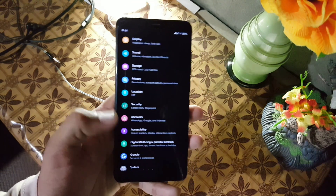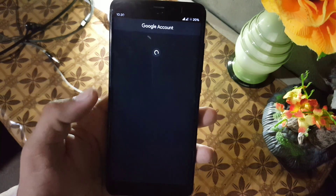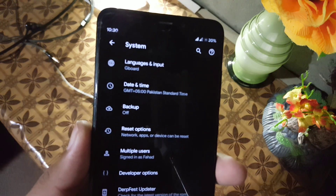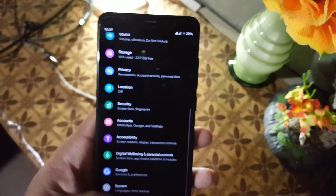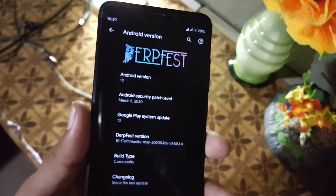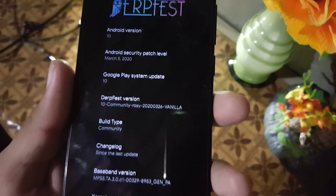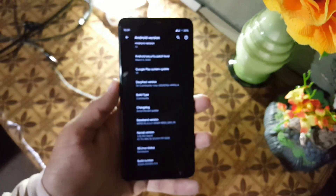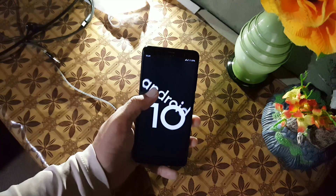After that we have accounts, accessibility, digital well-being, Google, and system. In the system we have languages and input, date and time, backup, reset option, multiple users, developer options, and OTA updater. Then we have about phone — from here you can check your Android version and security patch which is 5 March 2020. The DareFest version is 10 Community Rosy Vanilla update.